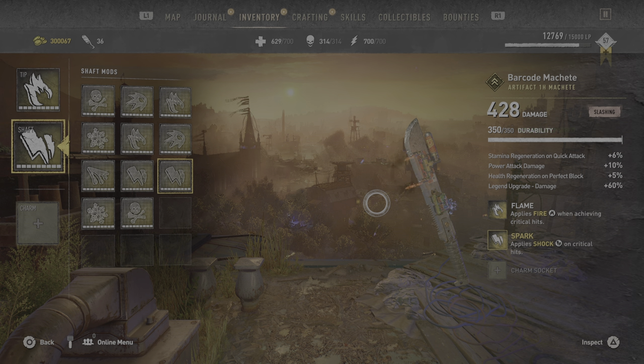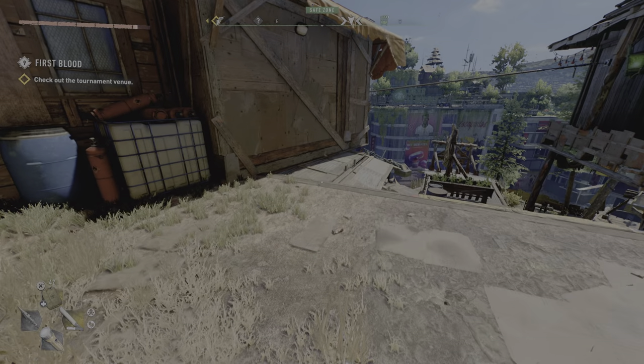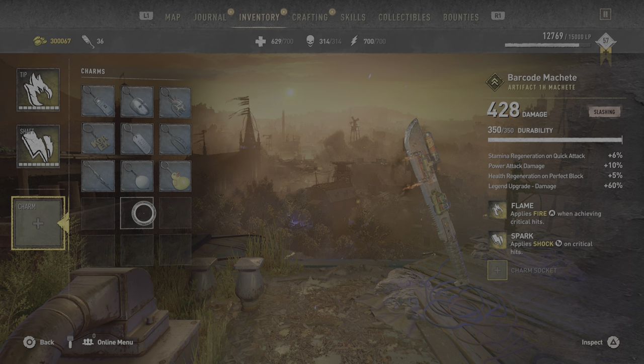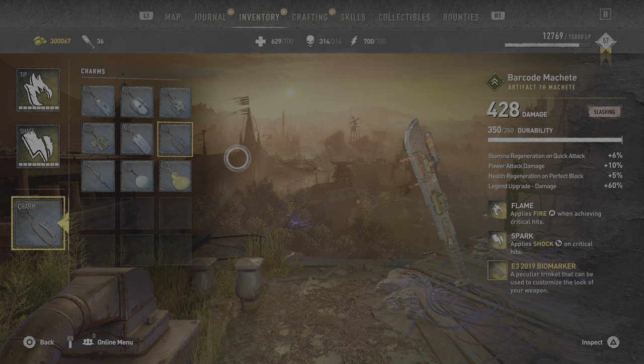All right, it looks pretty brutal. I'm not putting a trinket — you guys want me to put one to make it look cooler? We need to equip it anyways. What kind of trinket do we got here? Gang leader — it almost looks like it's all Star Wars bullshit. Biomarker — I can't even see it, where is it?